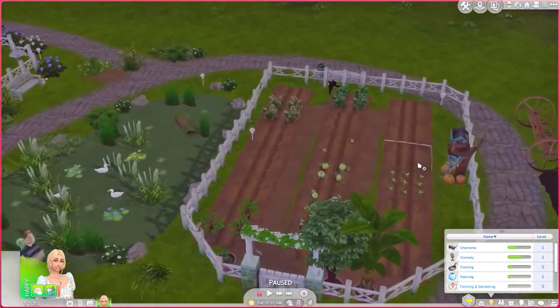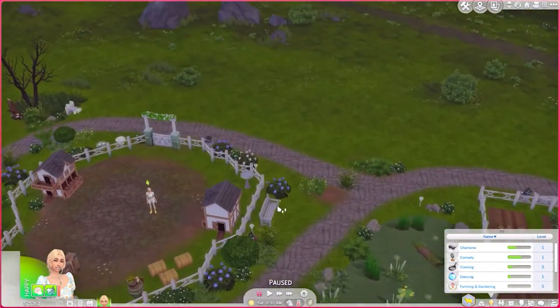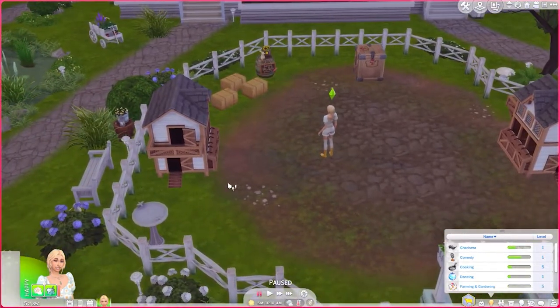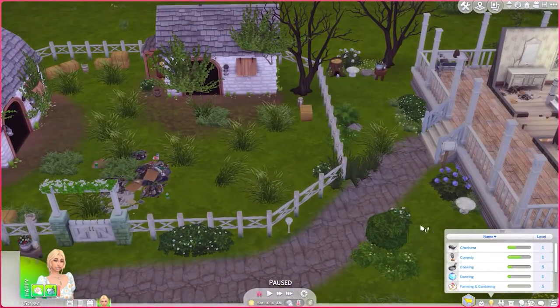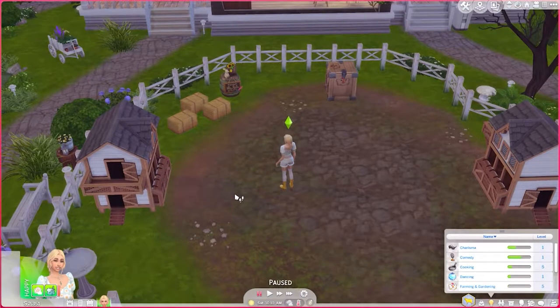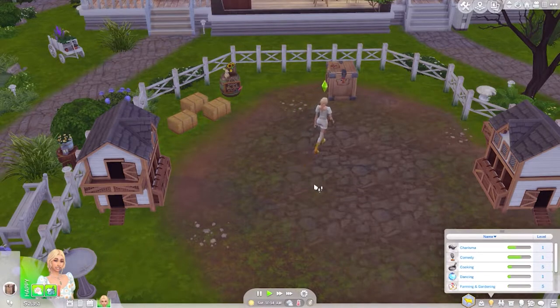I cleared some of the area a little bit, but I didn't want to do it all at once. I also cleared out the chicken area finally, and today we're going to start with the animals. Right now we're going to focus on building this chicken coop. I actually ended up downloading the farmland mod, so there are a few things we're going to see that don't come with Cottage Living - they actually come with that mod.